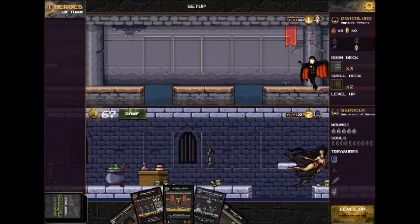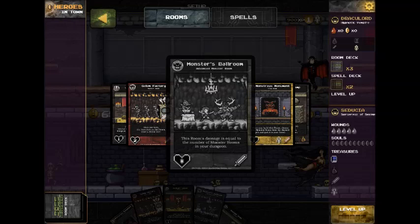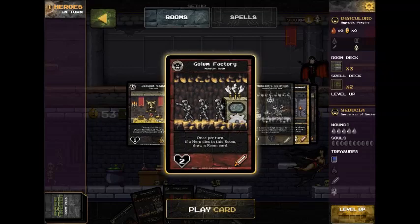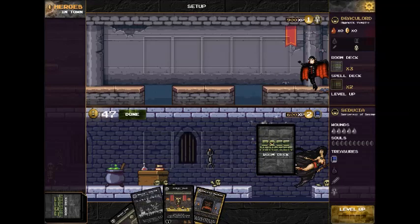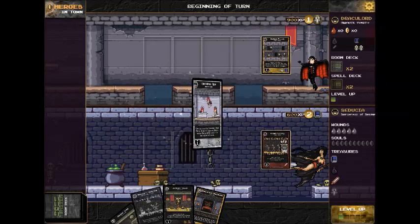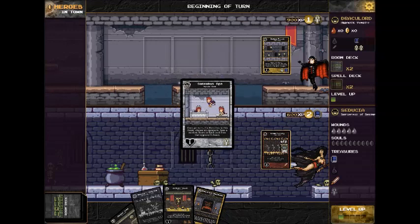As the game begins, I have the five cards I have chosen, and some of these cards I can't play right away. Monster's Ballroom is black and white because it's an advanced room — I have to build it over a room with a matching treasure type. So I'm going to go ahead and build Golem Factory. I'll hit Done, and Draculord reveals what he's built, which is Zombie Prison.